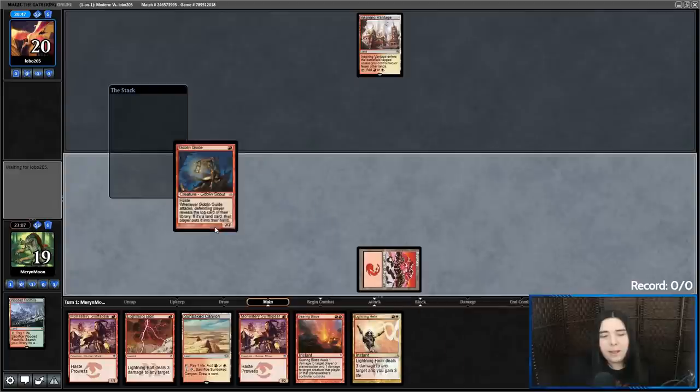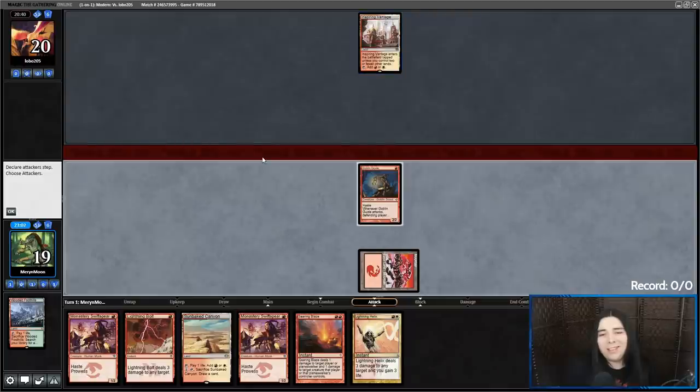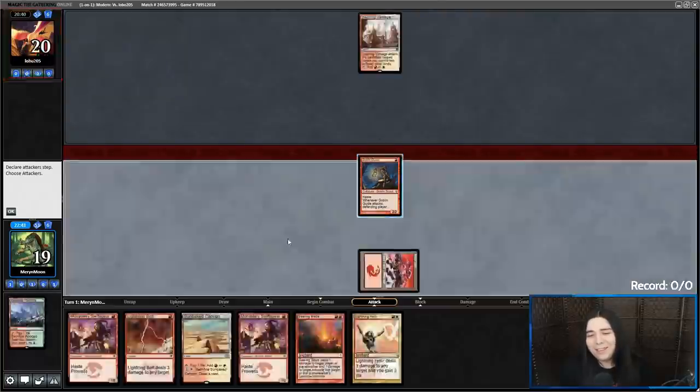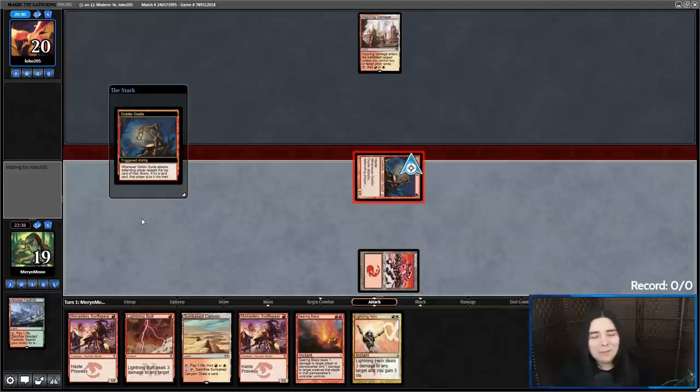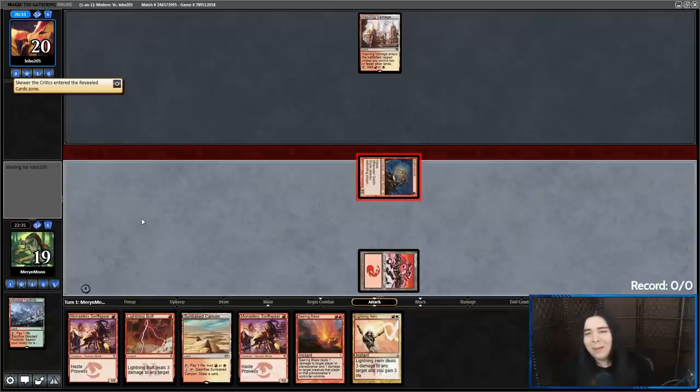Get a basic mountain, Goblin Guide. I see them paying costs — I almost don't even want to swing because I know they're just going to bolt this. Do I just stay back? I'm very tempted to just stay back. Because they're going to bolt it either way, right? Whatever — maybe we get free information, maybe we give them a free land. Please don't give them a land. Okay, Skewer. Good thing I decided to swing — we got free information. They're bolting it anyways.